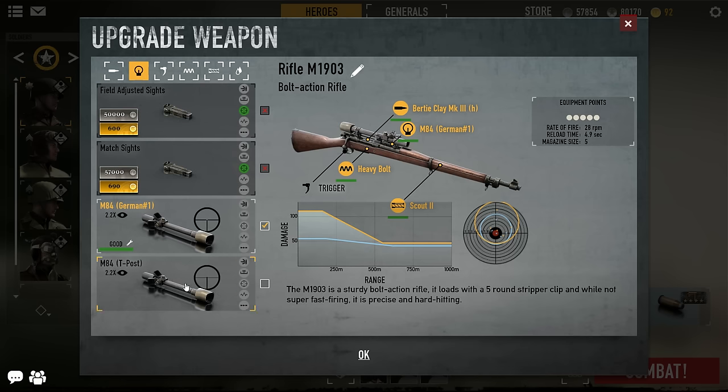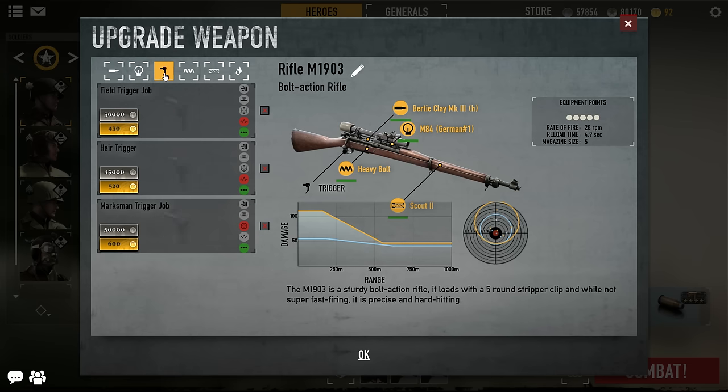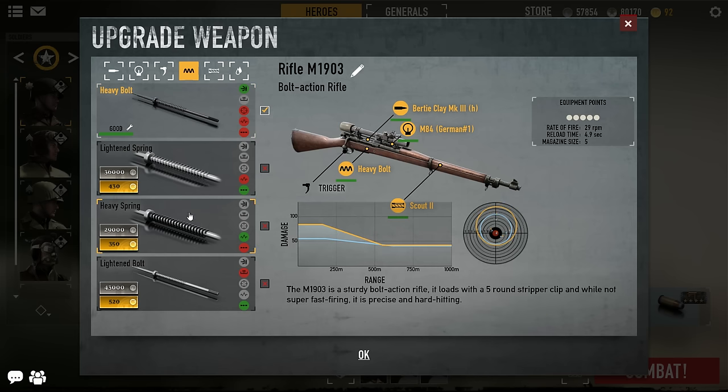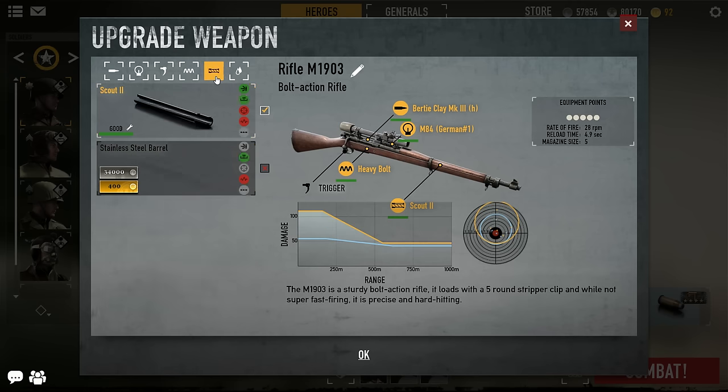For the sculpt, I prefer to use the German one instead of the American one - I just like that one a bit better. I don't actually use a Field Trigger. I do use, however, the Heavy Bolt. I don't need to buy anything else because the Heavy Bolt will do basically most of the damage, so I want to keep that.